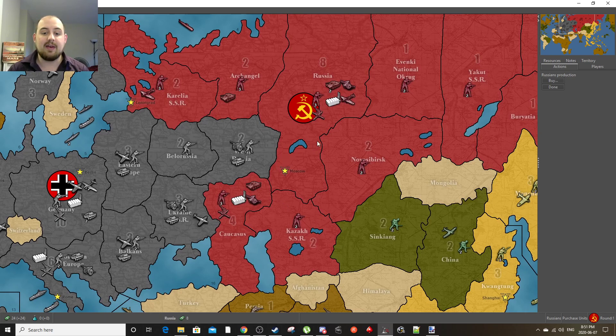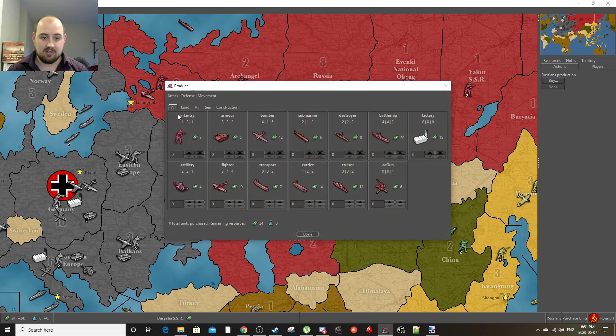They also limit how many units can be placed somewhere. If you have a factory worth eight, you can put eight units down; a factory worth four, you can put four. Simple as pie. When you fight, you use different units — land units, air units, naval units, and AA guns. They all have metrics for attack, defense, and movement. Tanks can move two, fighters and bombers can move very far, but infantry and artillery are quite slow.